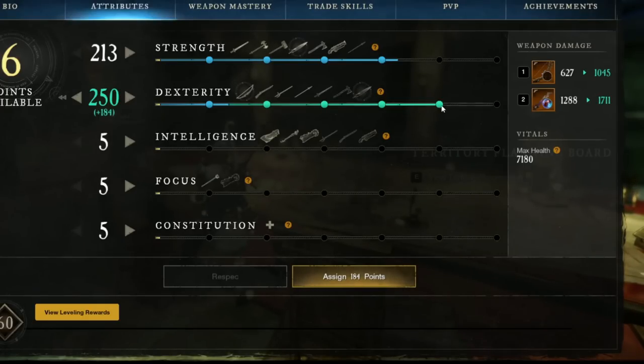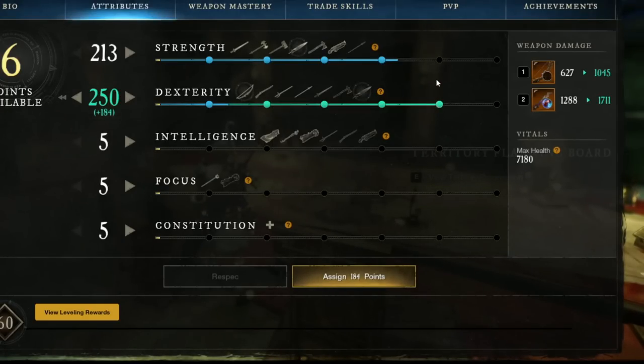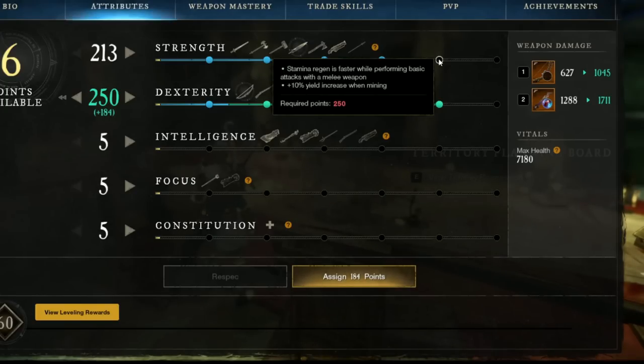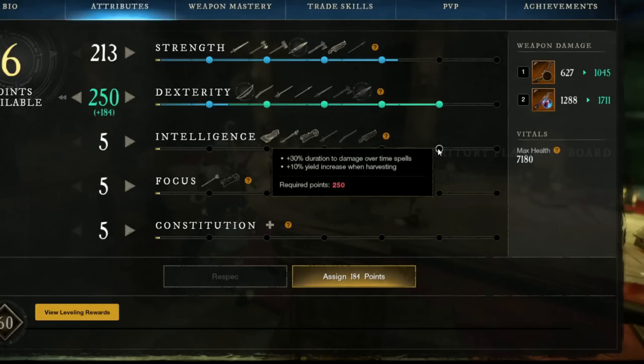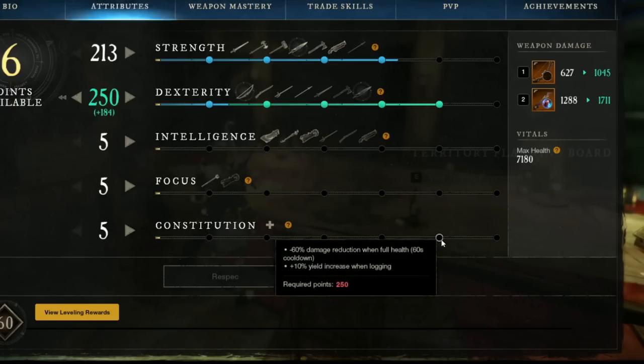Next, your attributes. You will want to go into them to the 250 mark — Dexterity for skinning, Constitution for logging, Strength for mining, and Intelligence for harvesting. Doing this will unlock the attribute perk of 10% yield for whichever gathering you plan to do. This is always a very good option while gathering, but critical in achieving what we are trying to now.